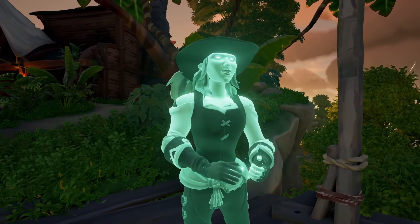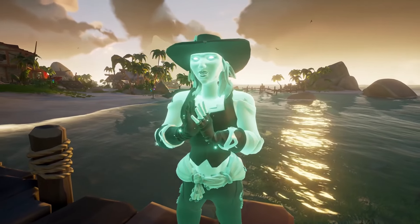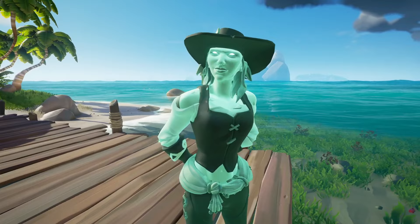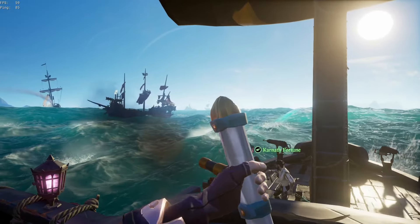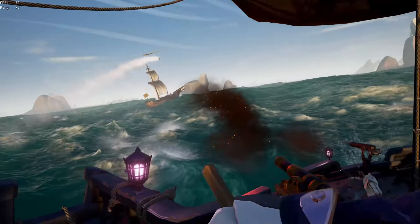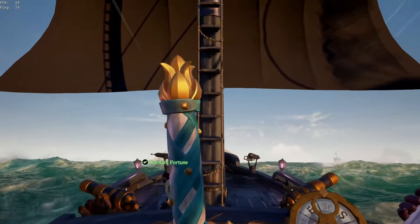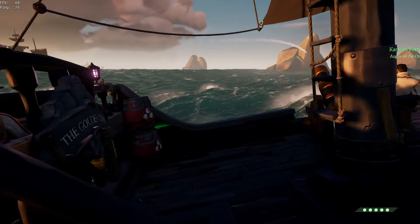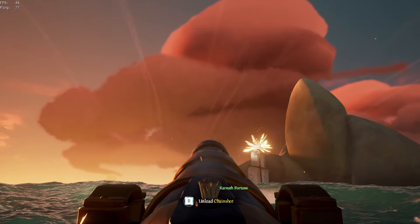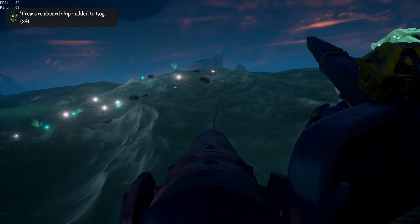It turns out our sloop had spent so long running that once we had sold the chest, the game and server merged us to an entirely different server. It turns out this was actually a blessing in disguise, because the server we'd been sent to had multiple different emissary ships and, once again, another skeleton fleet. This time we decided to rush for the skeleton fleet before it could be finished — though it turned out we weren't the only ones with our eyes on the chest of fortune prize. With Carbide now on board their ship and one final few rounds of cannons, the Brigantine had sunk, giving us room to finish the last of the skeleton fleet — sinking it and then taking the chest of fortune for ourselves.